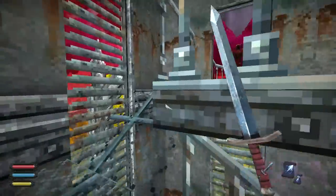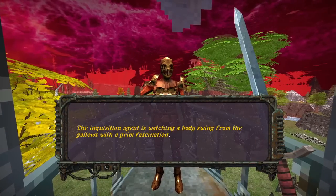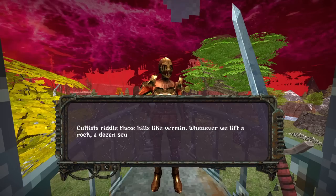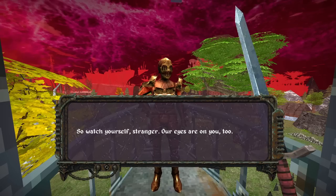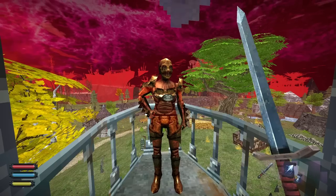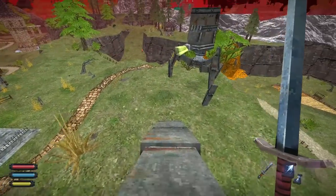Cultists riddle these hills like vermin — whenever we lift a rock, a dozen scuttle out. Anyone could be secretly devout, watch yourself stranger. Basically, anybody that has a religion in this game is called a cultist. Let's get on out of here.